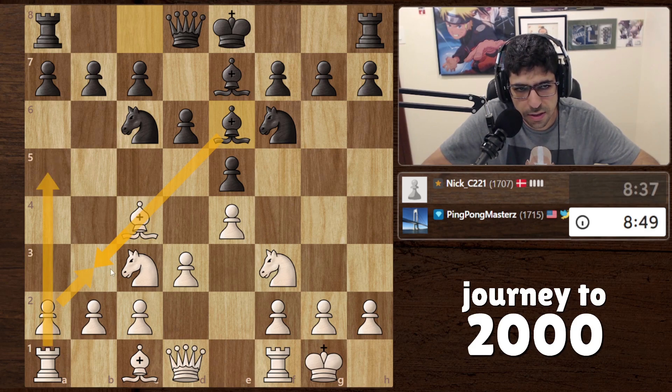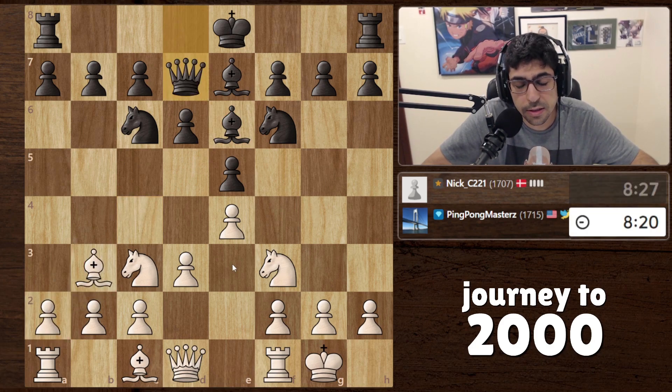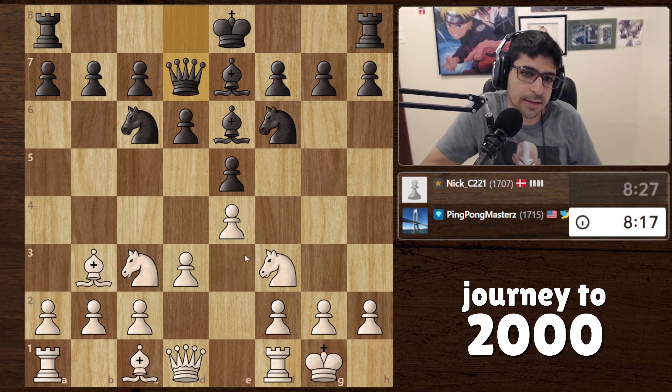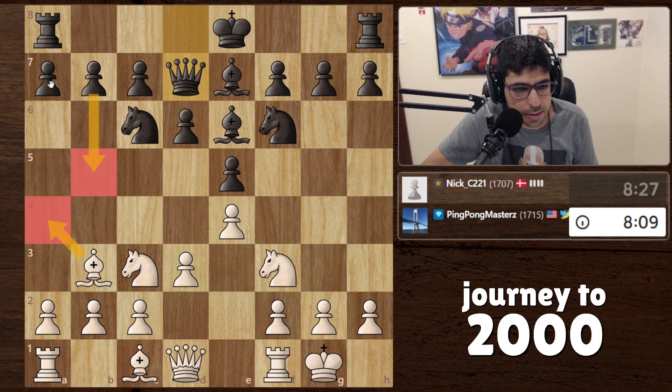He's gonna put pressure here. I'm unsure if I want to - we could bring our bishop back, so after takes we double our pawns but we have an open rook. There's definitely going to be an imbalance in this game. Even if we target this pawn he'll have two center pawns. Let's make it interesting and bring the bishop back. I'm gonna guess taking was what the computer preferred, though.